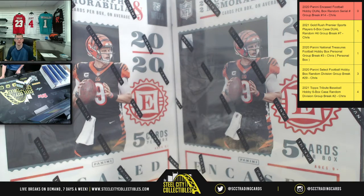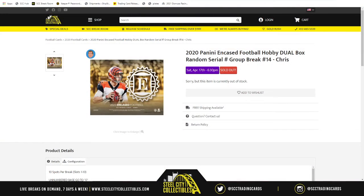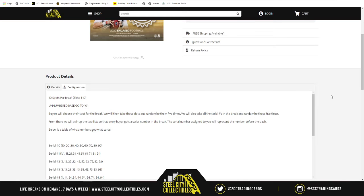Our first group break of the evening is going to be 2020 Panini Encased Football Hobby Dual Box random serial number group break number 14. You know the drill — 10 spots in the break, we randomize the spots five times. What's important here is that an unnumbered base card will go to zero.